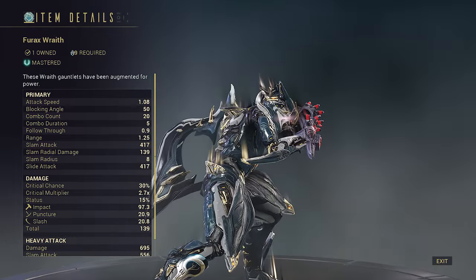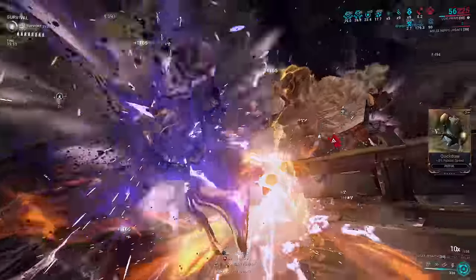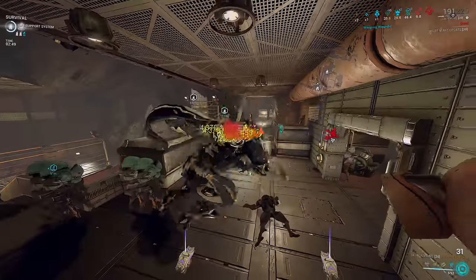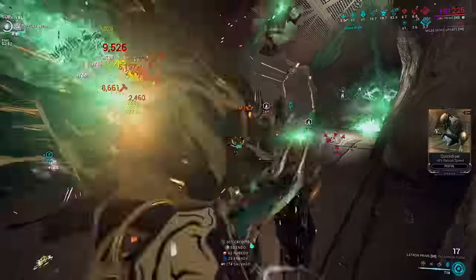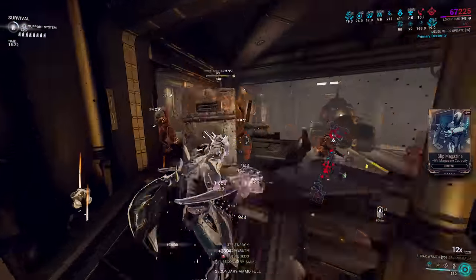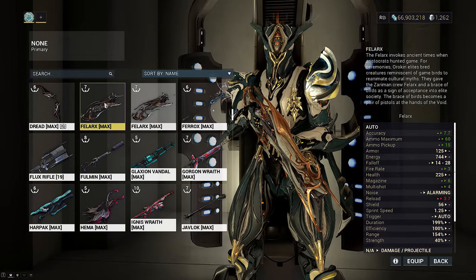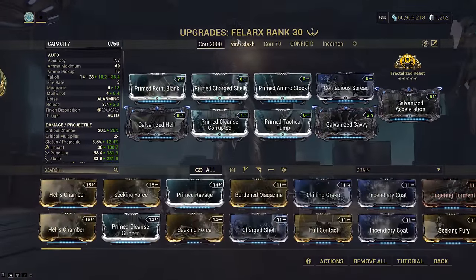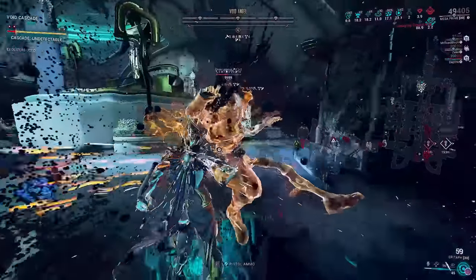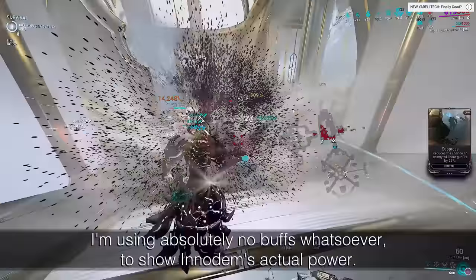The Firax Wraith Incarnon — yes, the Wraith — because it still ends up being the best of the variants. This melee has gone from zero to hero; the Incarnon perk tree single-handedly carries this weapon, similar to how the Leitron was revived. However, Firax Incarnon still doesn't have particularly innovative mechanics such as Leitron's armor strip, Fenmore's reverse-spool 5-meter punch-through, or Felarx's million build options. Praetos is still king for utility stat sticks, and Inadem is still stronger. The things that make Firax Incarnon good are very similar to Inadem, except Inadem is better for damage.